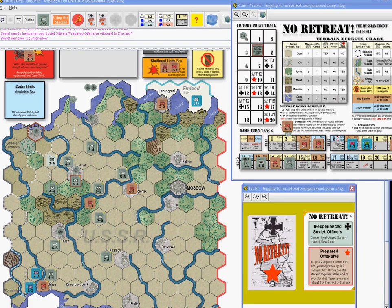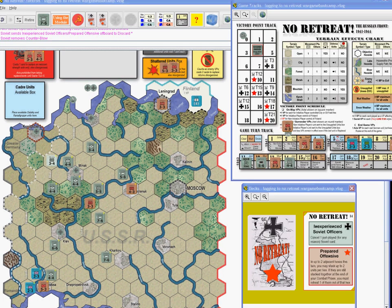Destroyed units box — one card per unit to come back. Destroyed is only one card, but surrendered is two. For the Germans it costs you two cards to bump a step. I'm regretting putting the Southwest front at Odessa — you've tied me up there a little bit.